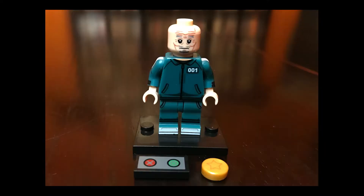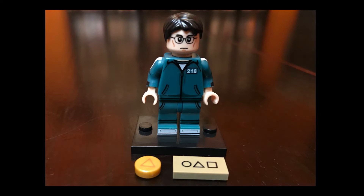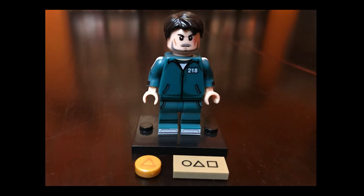Let's go through them. Here's Player 1 — he's got a red or green chooser and a little cookie. Then you've got Player 67 — she's got two different cookies. These are all printed one-by-one round tiles as well. Player 218 has his business card and a cookie.